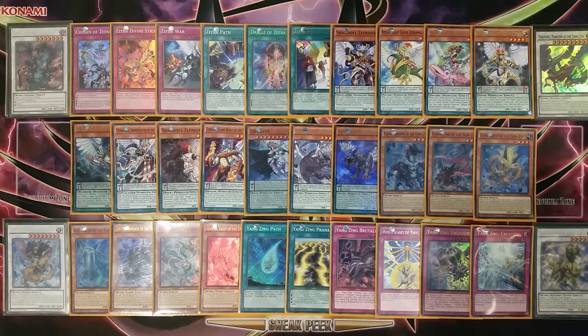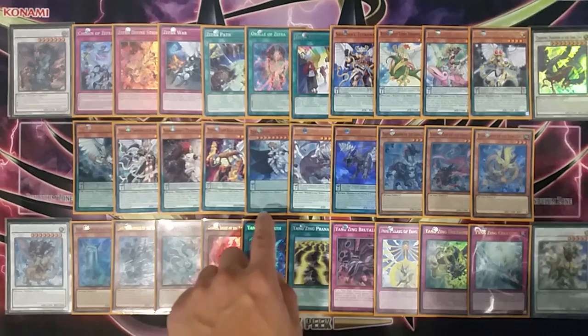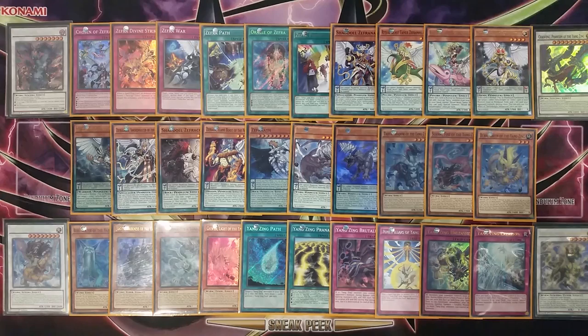Anyways, the whole Zephyr and Yang Zing card pool is here. Maximum Crisis introduced Zephyr War, Zephyr Providence, and Zephyrath — all three are excellent additions to this deck's arsenal. So let's get into the first combo video.